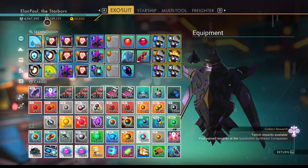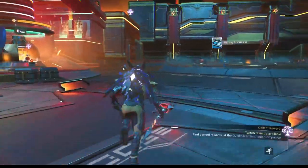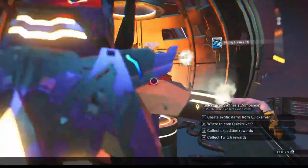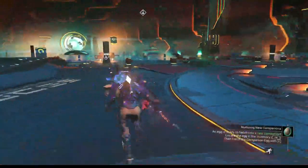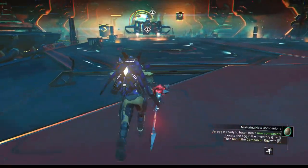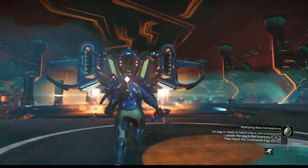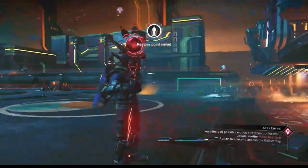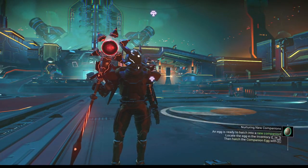We're back to the Nexus. We're going to complete the mission and get our prize in the form of more quicksilver — and in this case some more wiring looms. I've got tons of them but you can always use more. Just to check the quicksilver shop — not much new except the usuals, but the expedition Twitch drops are in there, so feel free to grab them. They completely move over to other saves, so once you get them in one save you can have them in all the others. Thanks for watching — please hit like and subscribe and we'll see you in the next video. Take care everybody.